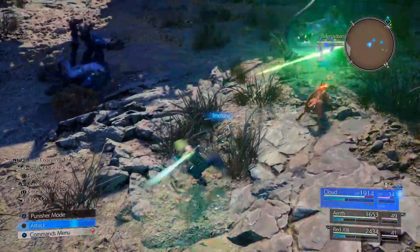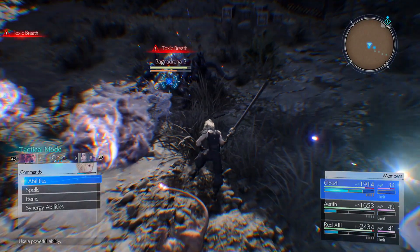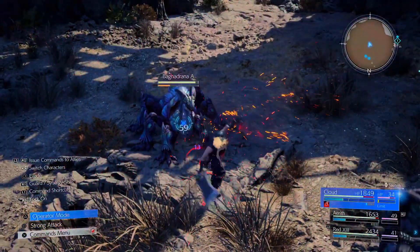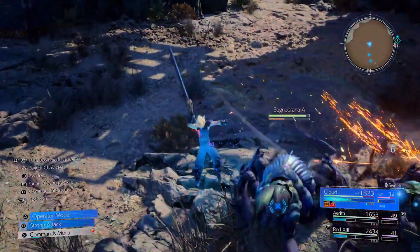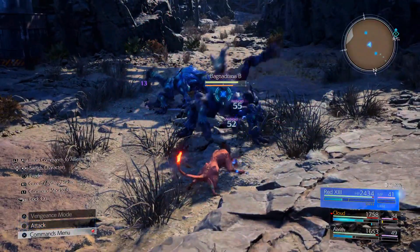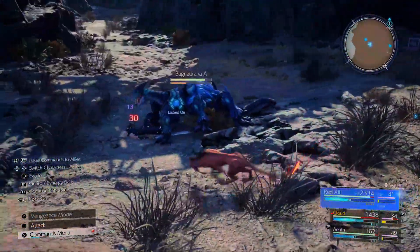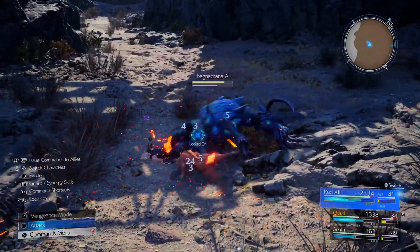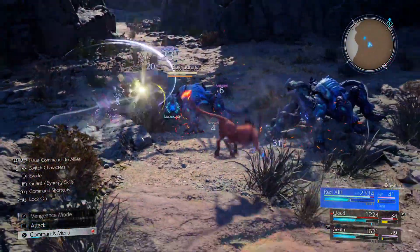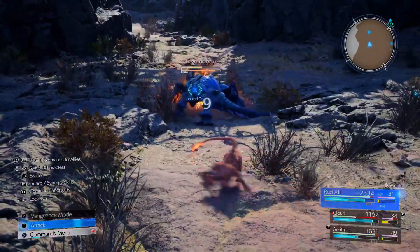What are these things? Look like some type of dinosaur, I don't know — Bagrnadrana? Let's see what the weakness is — I don't think I've fought these guys yet. No, I haven't, they're new to this area. Oh damn, he's hurting Cloud! He's pecking the shit out of him — their weakness was frost, I believe.